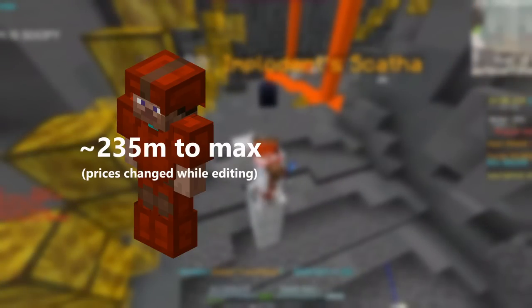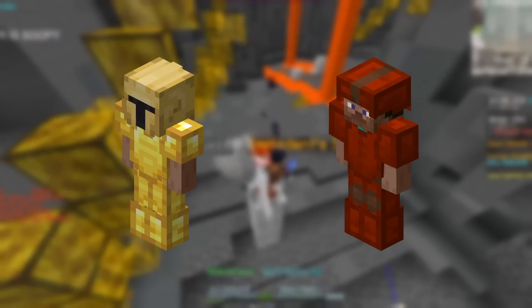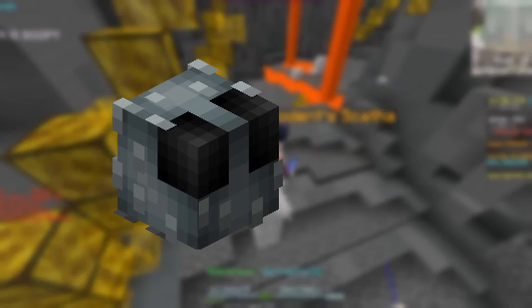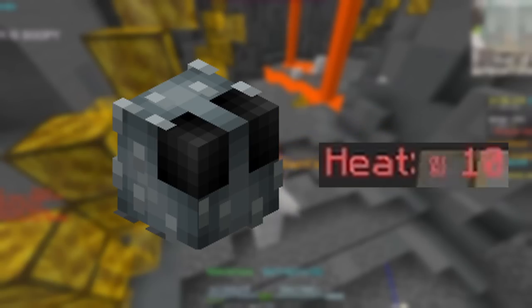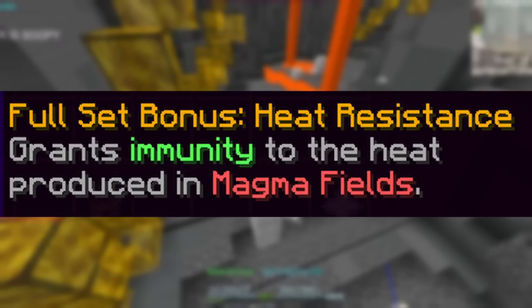So what is the advantage of Yogg Armor, which, by the way, only costs about 200 million coins to max compared to Devon's around 500 million? Devon still gives a ton more fortune, thus making it better for Coal Weight from Mythril Collection. When you're equipping your silverfish for this method, eventually your heat will build up enough so that you have to drink water bottles to not die of heat. Yogg Armor has a cool ability that makes you immune to heat.